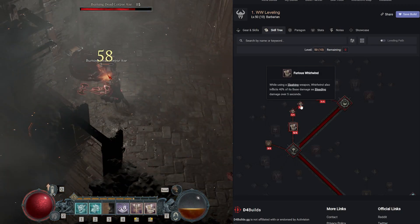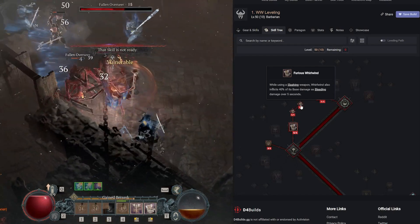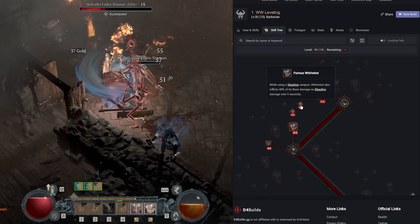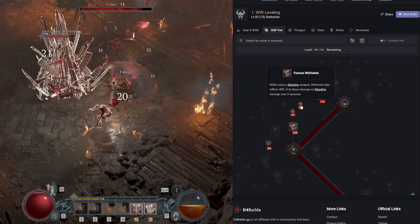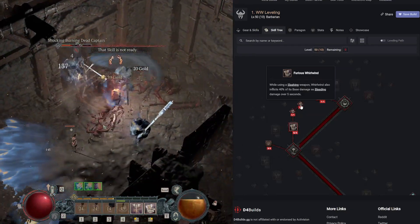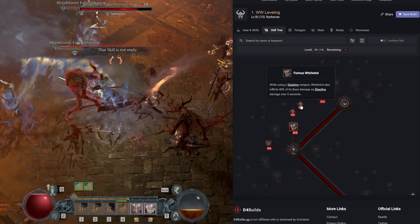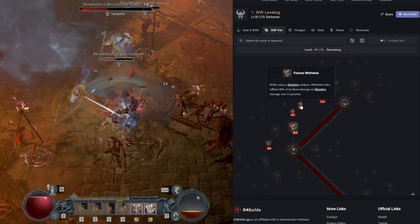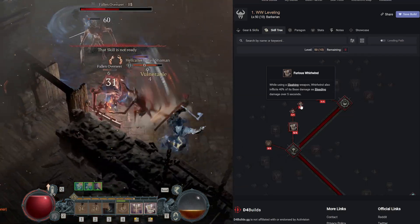We're also getting Furious Whirlwind — while using a slashing weapon, Whirlwind inflicts 40% of its base damage as bleeding damage over five seconds. This is a key part of the build because we're going to make bleed also slow enemies, creating synergies with Aspect of the Umbral, which gives resource back whenever you crowd control an enemy, and a slow counts as crowd control.